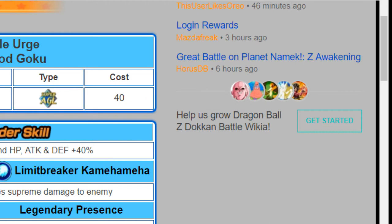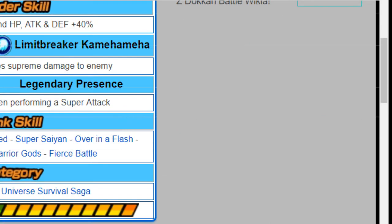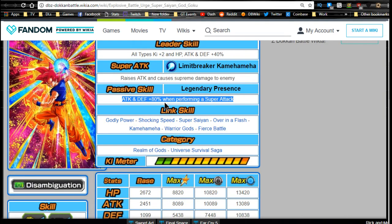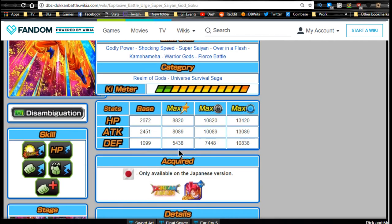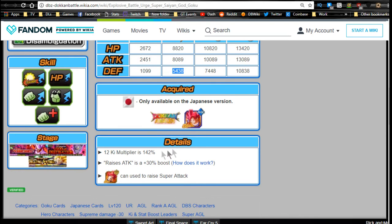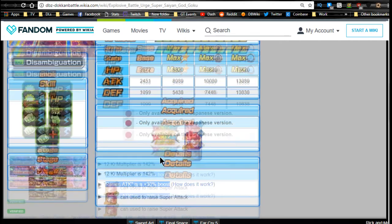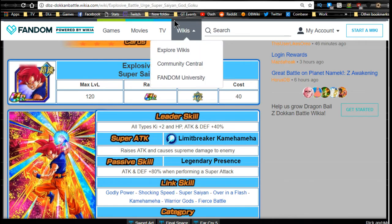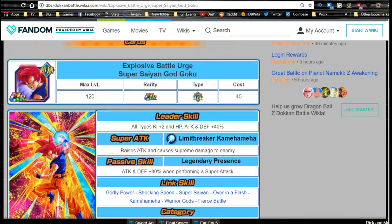I'm not going too in-depth on the agility God Goku since I covered him in my last universe survival saga team building guide. He has the same leader and passive skill as the strength one — leader is all types Ki plus two, HP attack and defense plus 40%. His super attack is Limit Breaking Kamehameha — raises attack and causes supreme damage. Passive is Legendary Presence — attack and defense plus 80% when performing a super attack. His defense is 5438 with a 12-Ki multiplier of 142 and a 30% raise attack buff.